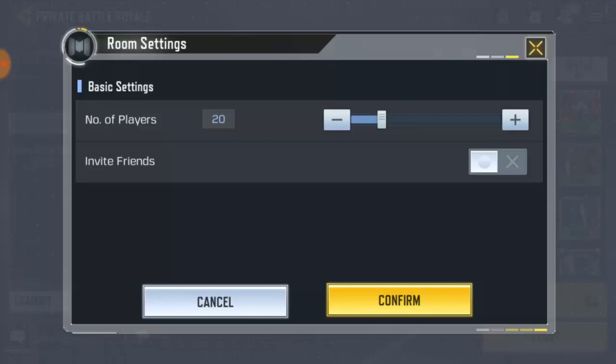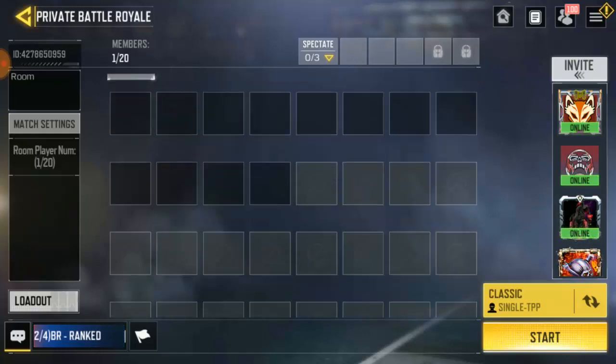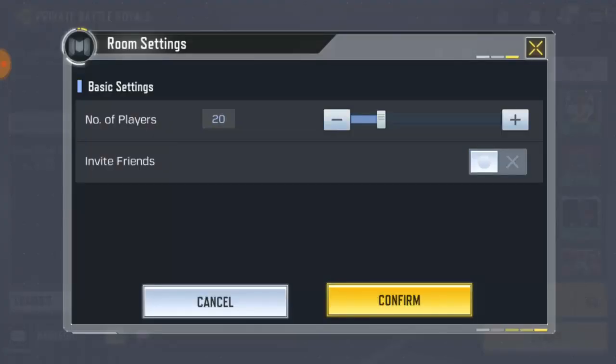The Invite Friends toggle is useful because when it's on, no one except you is allowed to invite friends to the lobby — you should be the only one inviting anyone. Click Confirm. Now we have a 20-player private lobby. You can also set it to 50 — let's make it 15.